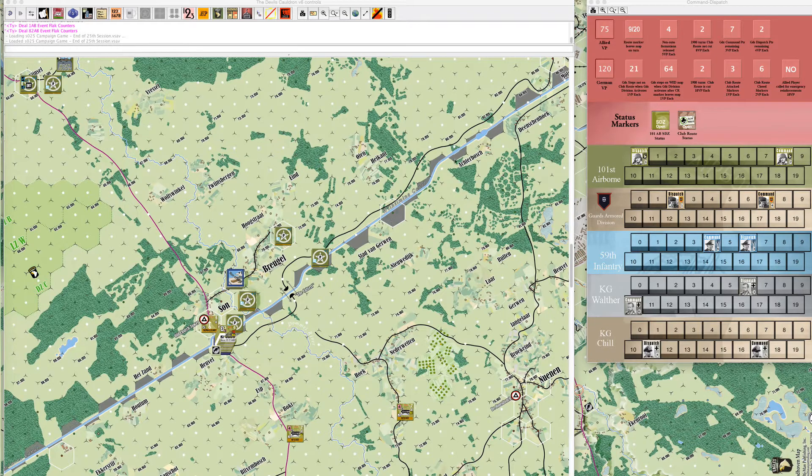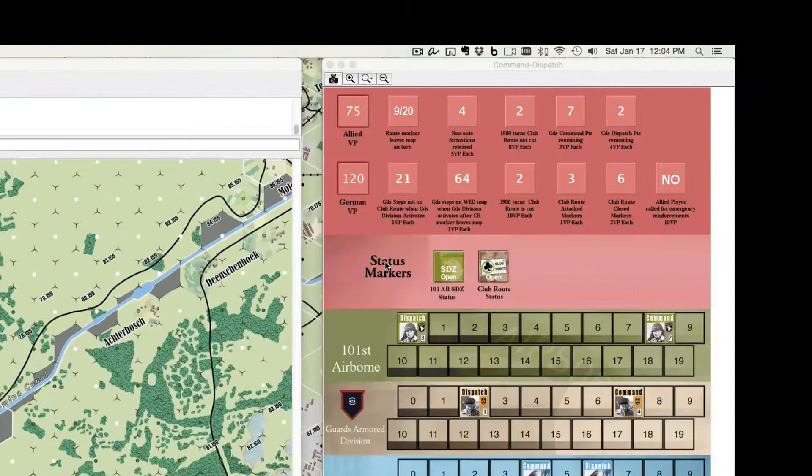At that point we added up the totals for victory points. It was 120 for the Germans to 75 for the Allies, and by group consensus we decided to call the game at that point. So that was the end of Where Eagles Dare — the campaign game.